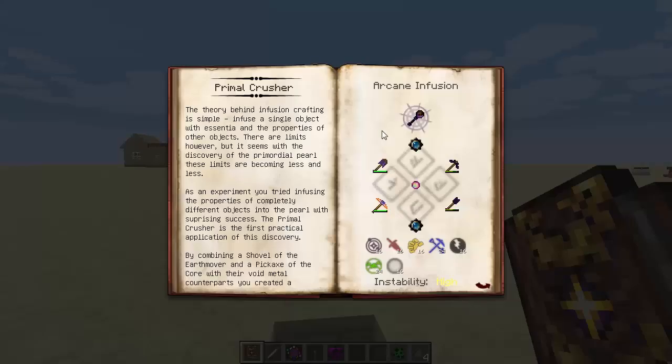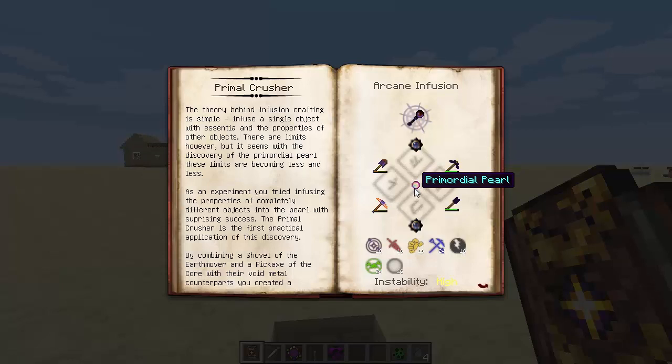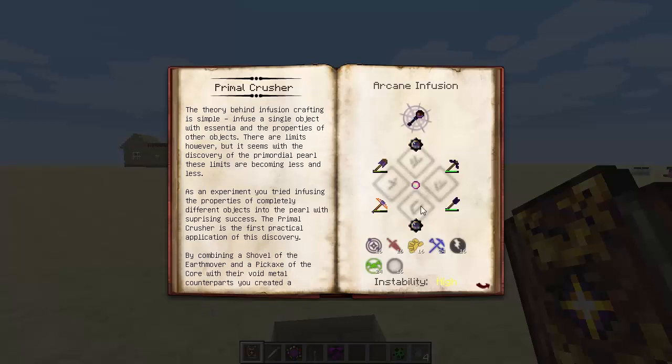Last but not least - the Primal Crusher. This thing is awesome. It combines all of the tools you can see, along with two primal charms, and requires a Primordial Pearl in the crafting recipe. The primal crusher can mine through earth and stone with equal ease in a 3x3 area. Like the pickaxe of the core, it occasionally mines native clusters instead of raw ore. It repairs itself over time, has high enchantability, and serves as a relatively good weapon in a pinch. Unfortunately it seems purely destructive and has lost the construction and detection abilities of its parent tools. That is really, really good.